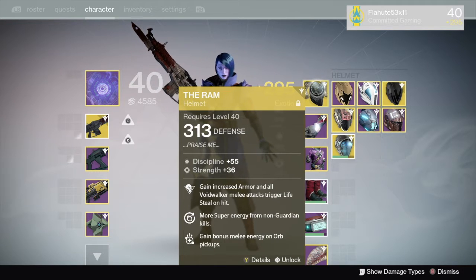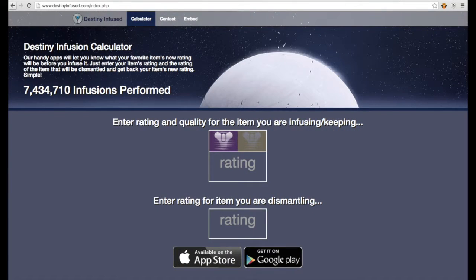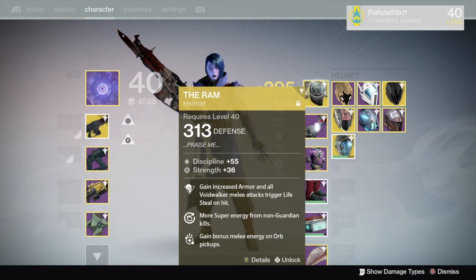Infusing exotics gets a little bit more dicey. There is a website out there called destinyinfused.com. There are also really good apps out there for iOS and Android. Destiny Infused has an app where you can quickly input whether it is an exotic or legendary going into an exotic or legendary, and it will give you a dead-on result of what you are going to get out of that infusion.